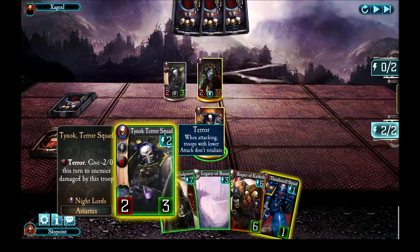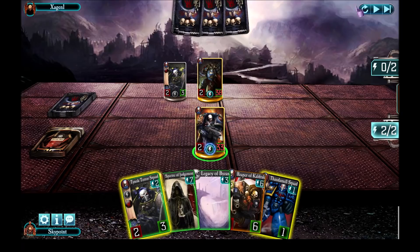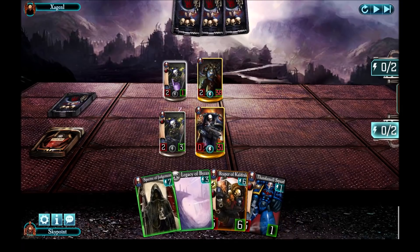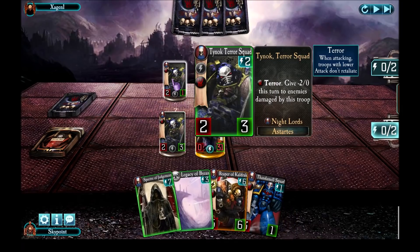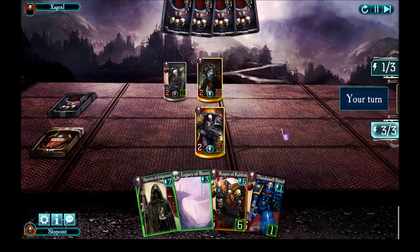What I ended up drawing into my hand was my own Tynok Terror Squad. I also drew Thandamel Squad, but for now I'm going to go ahead and play the Tynok Terror Squad after trying to attack the enemy's one myself. Tynok Terror Squad has a special where anyone who gets damaged by it, whether attacking or defending, gets minus two attack this turn. I got minus two - that didn't matter, it was during my own turn. And now he decides to try to finish my guy off. He does have terror, so once you reduce the attack to one he could attack it without taking any damage in return.